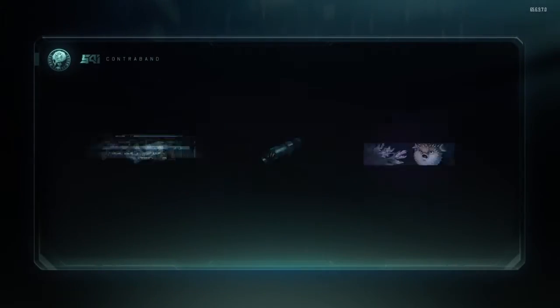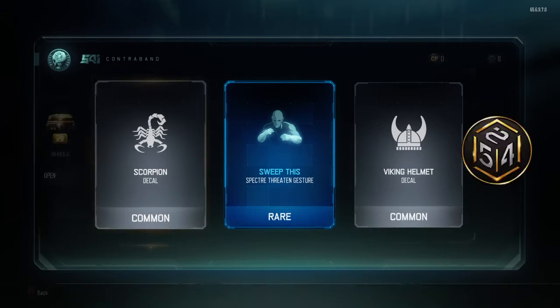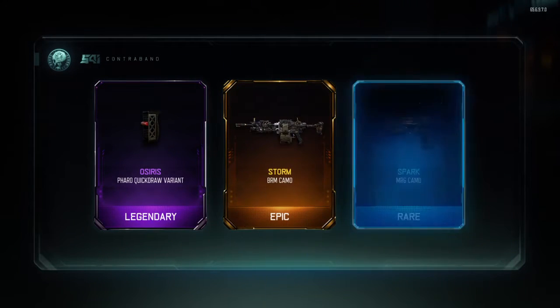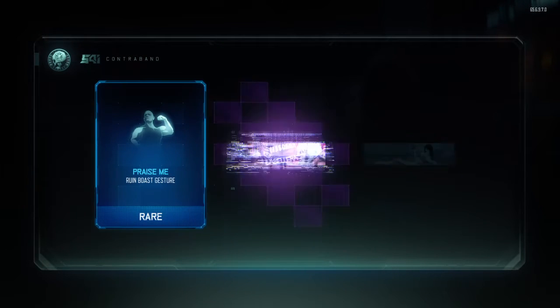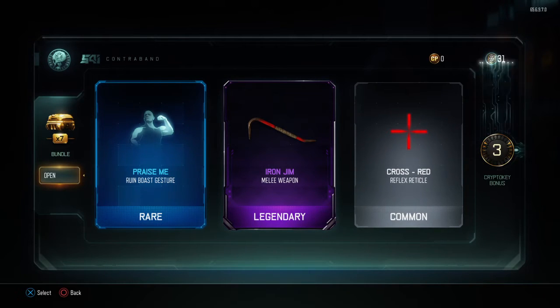Now we're going to go into the bundle right now. I'm just really excited about the weapon. I don't even give a fuck about all these ones. Hopefully we get something good. Storm. Not bad. We got the crowbar. Good deal — I don't have the crowbar, so I'm pretty happy about that.